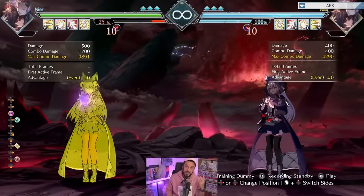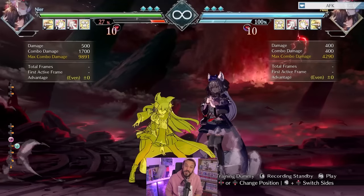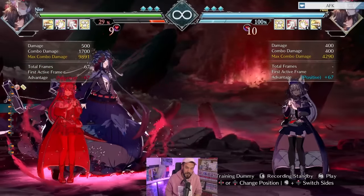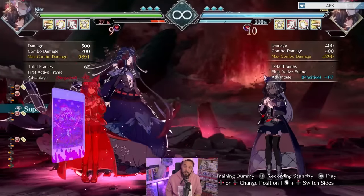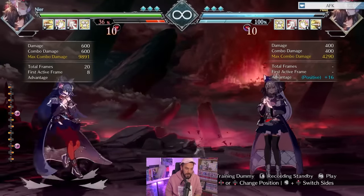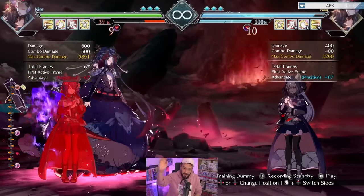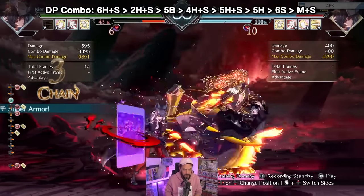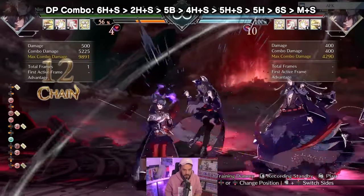The last one — the most important one — is her reversal, her DP. This move is armored from frame one. So if they do a move they can't cancel, like a dash attack or special move, and they get hit by that, it's over. There we go — you just got armored. Good games.